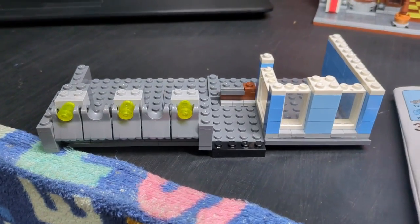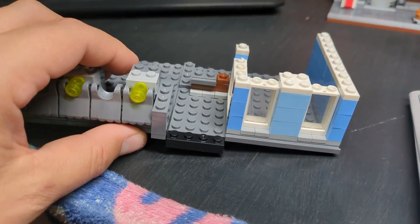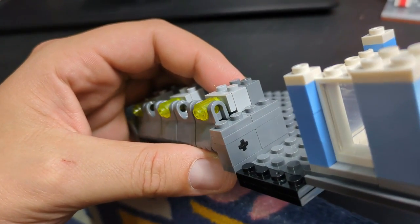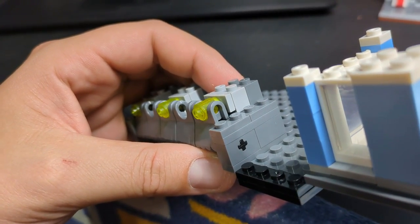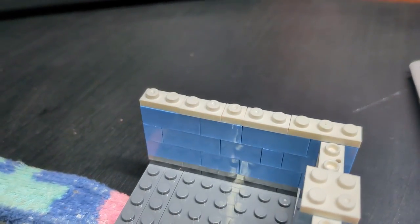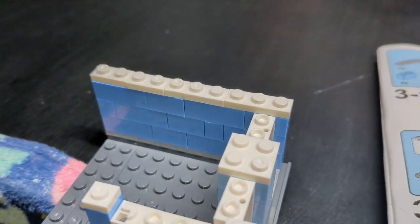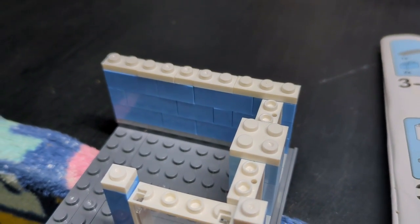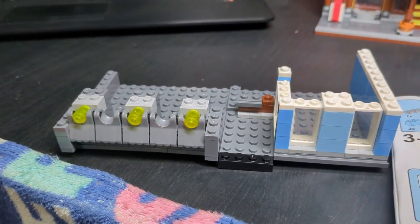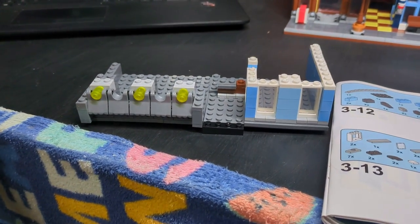I'm back finishing this build and I'm noticing they seem to add pieces for no reason - like you've got two 2x1s, why not just put a 1x4? You could easily fill that gap. I don't understand why they add so many pieces to make out that the set is better than it actually is.